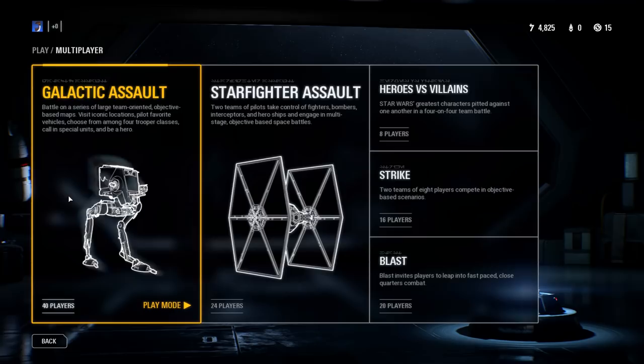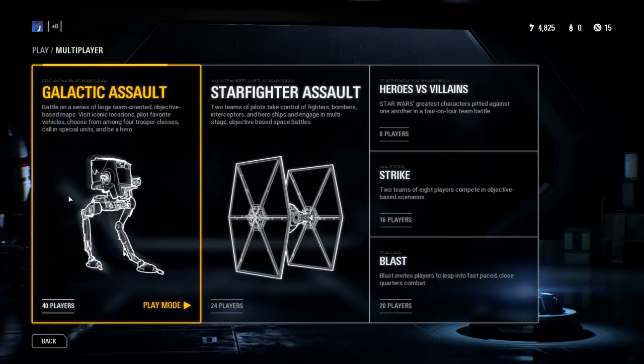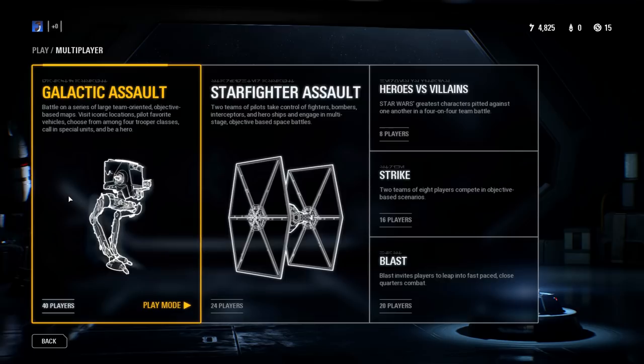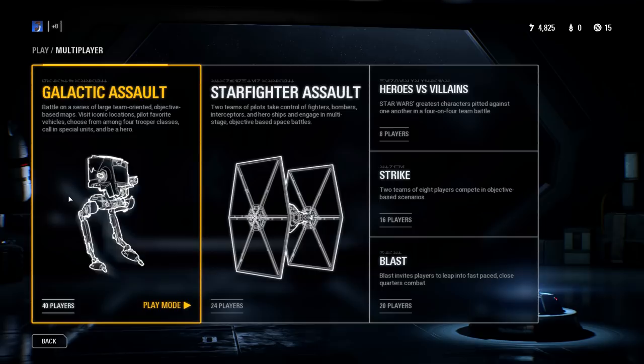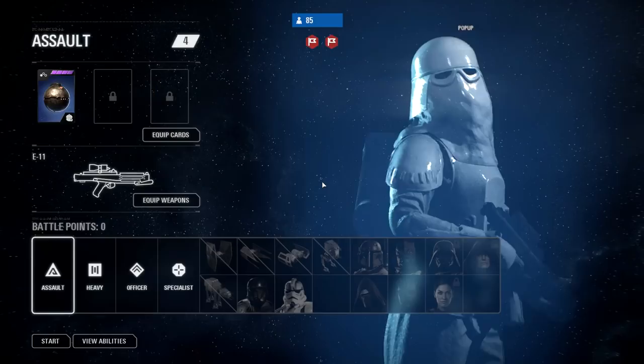Because I have a special edition version of the game, I have a bunch of cards and things already equipped to certain units. It gives you a bit of a boost with certain classes - instead of starting at level zero you're at like level four right away. Certain heroes I'm at level eight already - Rey and Kylo Ren are both at level eight and I have legendary cards right from the beginning, so that should help me out. Ladies and gentlemen, let's jump into galactic assault, here we go!